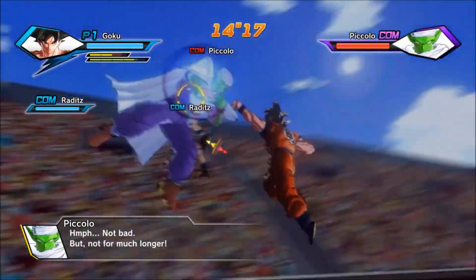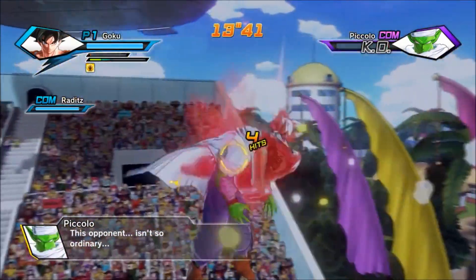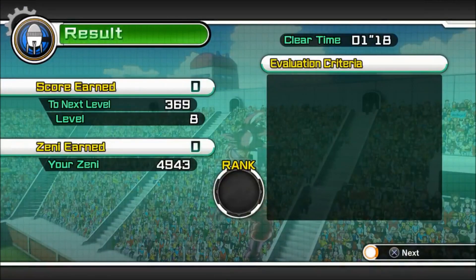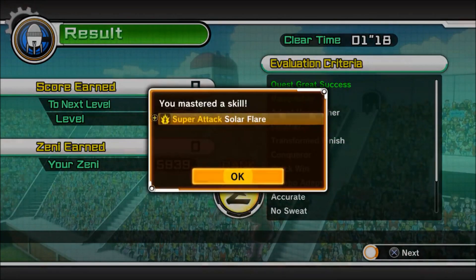You don't have to ultimate finish this parallel quest, but it helps. You might get something cool when you do ultimate finish it. But the main idea here is to get that Solar Flare. As you can see, Z-ranked it, and it's my level up — Piccolo Close — and Super Attack Solar Flare. So there you go.